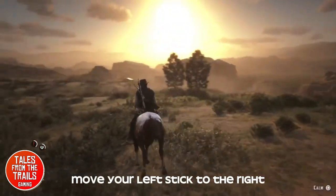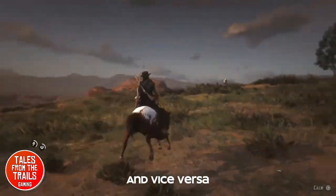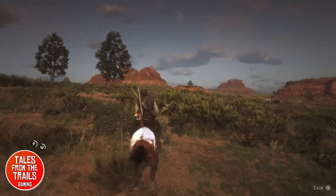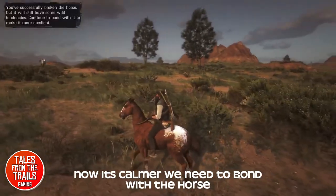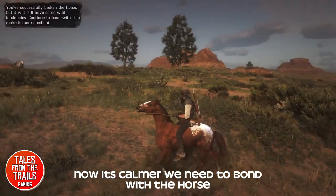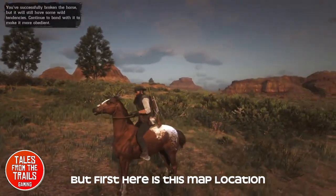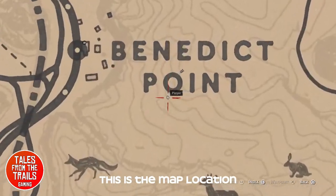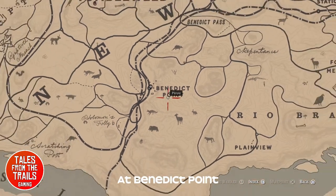We're going to keep calming the horse as we're on its back when the option shows up. If the horse jumps to the left, move your left controller stick to the right to right yourself — and vice versa: if it jumps to the right, move the left stick to the left. Confusing, but this is the method. The location is near Benedict Point.